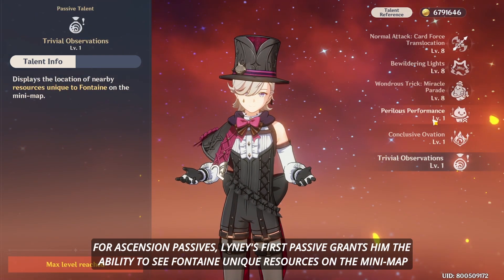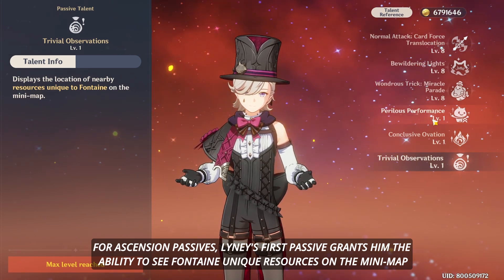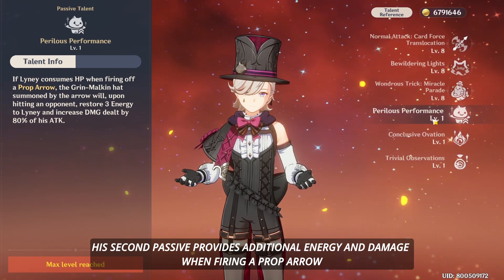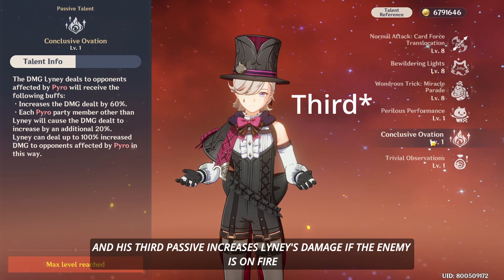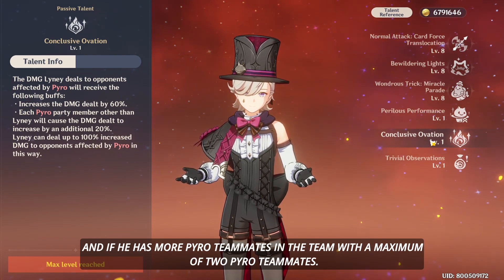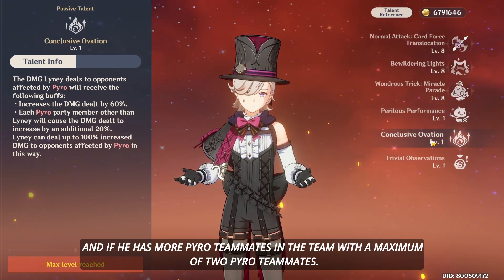For Ascension passives, Linny's first passive grants him the ability to see Fontaine's unique resources on the minimap. His second passive provides additional energy and damage when firing a prop arrow. His third passive increases Linny's damage if the enemy is on fire and if he has more Pyro teammates in the team, with a maximum of 2 Pyro teammates.